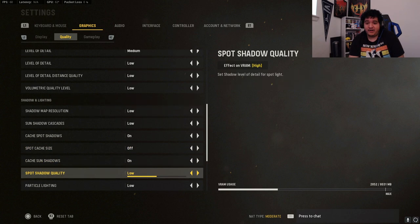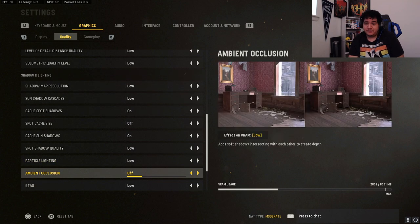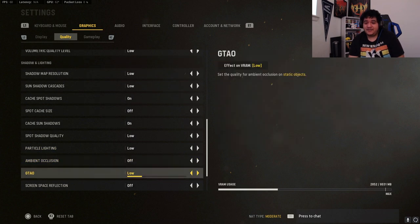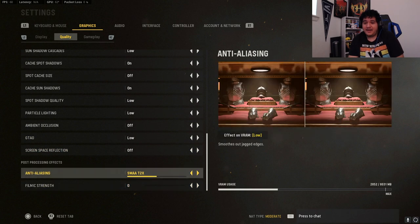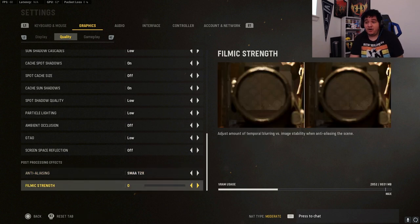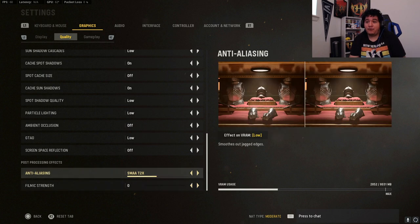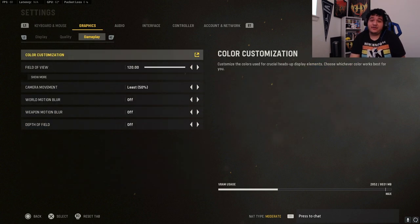Level of detail at medium, level detail low, volumetric quality level low — basically all these settings are to maximize frames while still being able to see the game as clearly as possible. Spot shadows and spot cache size off, cache sun shadows on, spot shadow quality low, particle colliding low, ambient occlusion off, GTAO low, screen space reflection off, and anti-aliasing should be on SMAA T2X. Filmic SMAA should be off because it makes the game blurry.